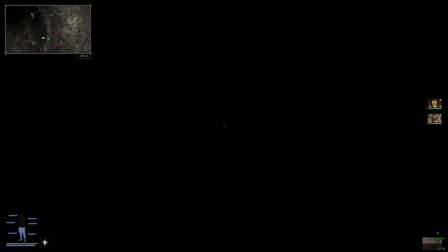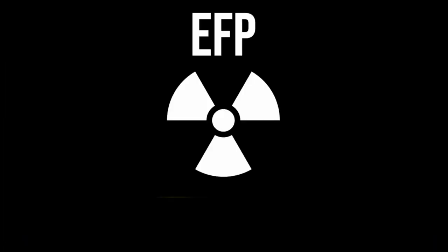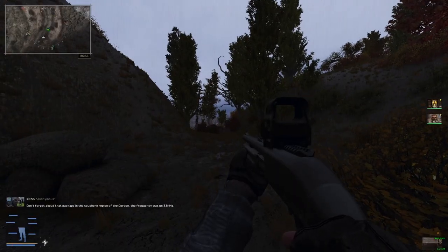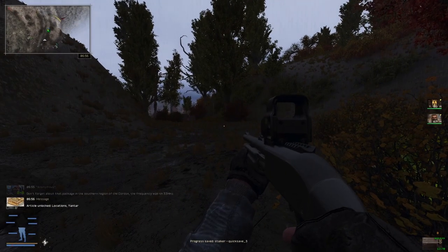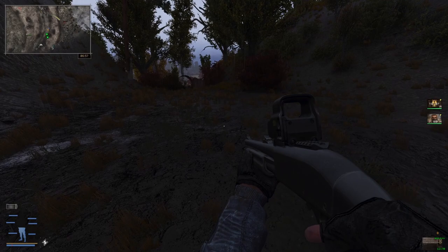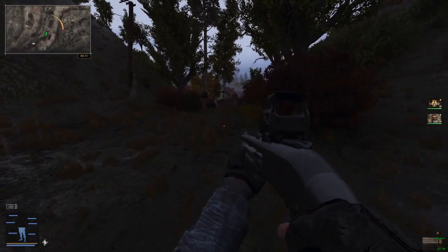It seems I'm doing exactly what I should be doing because I forgot I had a quest to get a PMM for the buddy back at the bar. I usually assume red quests are a bit more important. Article unlocked: Yantar. We are seeing quite a lot of the zone in this episode, which is exactly what I want.